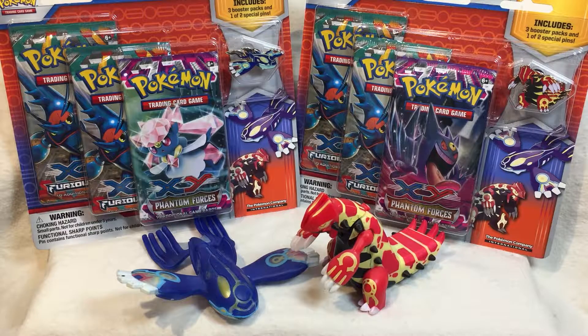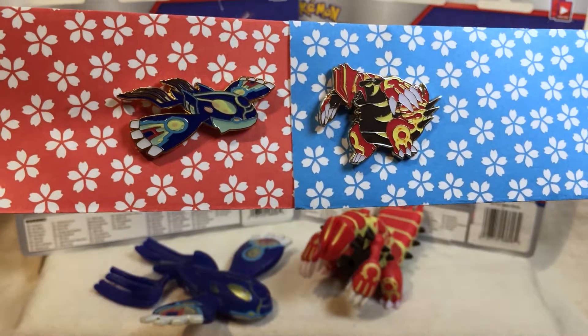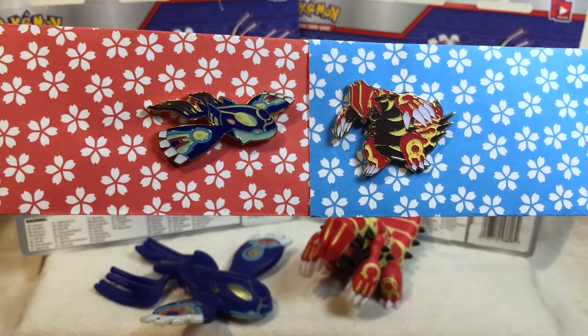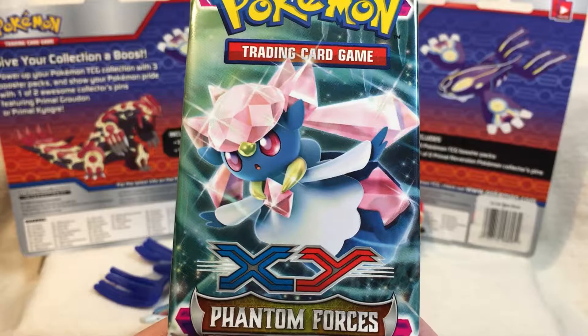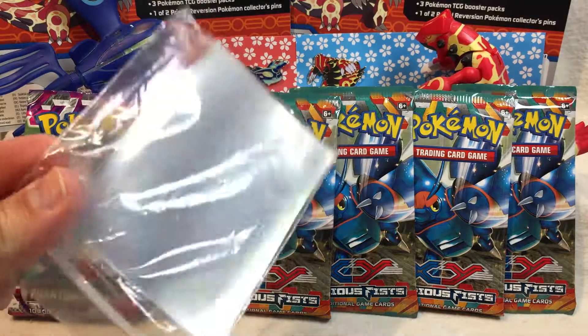Inside you get one pin of either Kyogre or Groudon, both sporting their primal colorations. Both are surprisingly well made, with extra details painted onto their glowy bits, which is a very nice touch. You also get three booster packs: two Furious Fists and one Phantom Forces. I'm always excited for an opening when it involves some older sets, and as we approach the twilight years of Sun and Moon, these are officially old sets. I'll be going newest to oldest — I've got my sleeves at the ready.